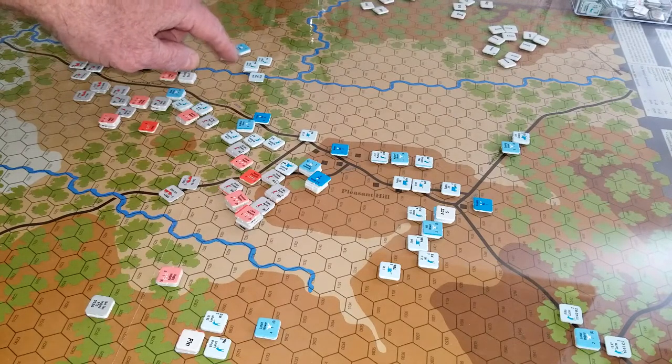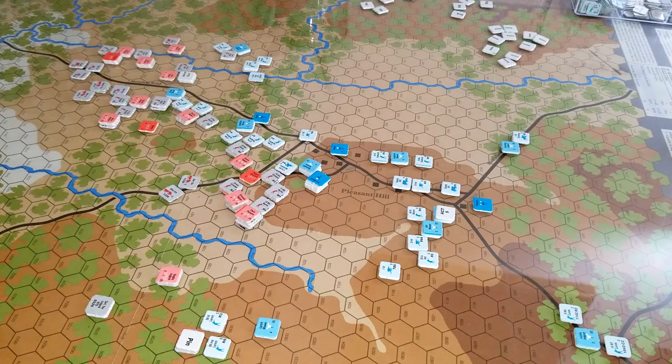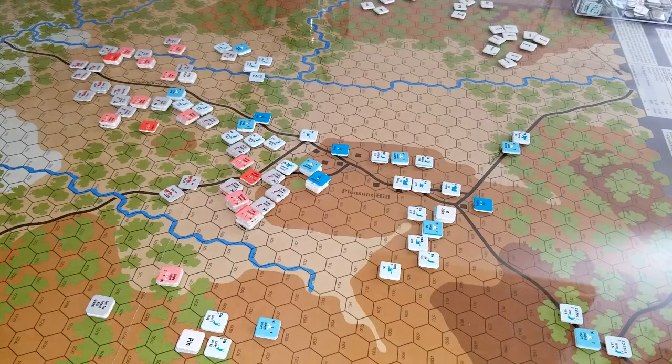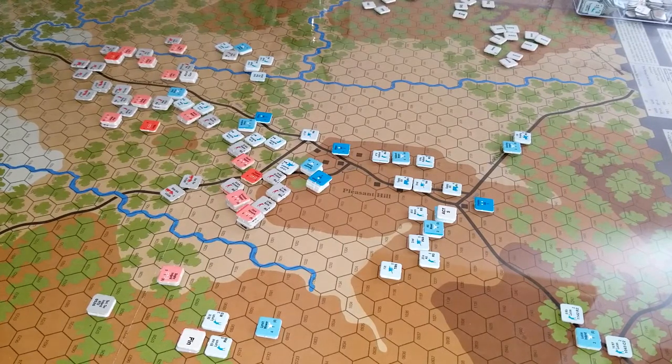Dwight's brigade over here, which is a large brigade, activated and just punished the Confederate left over there, which is where Major's Independent Brigade is. They might have three regiments in that brigade — yeah, they've got three regiments. Well, I wouldn't expect much from them. They were just over there — I probably shouldn't even have brought them into the fight. I should have just left them over here as security.